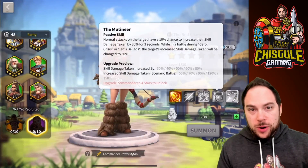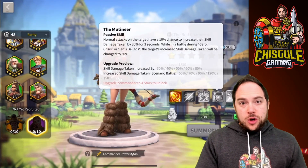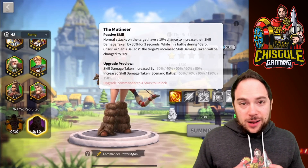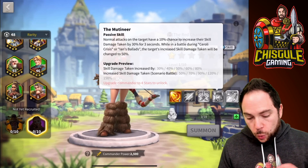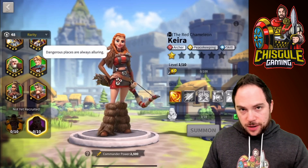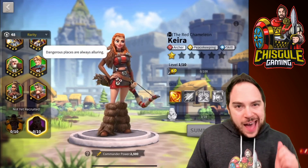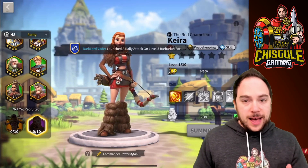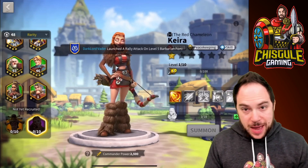When we review a commander, we typically review the skills, talk about the talent trees, how you unlock, and then lastly, the pairings. We're going to do this in a slightly different order. We're going to start with how do you unlock this commander, then review the skills, then go into talents, and lastly, the pairings.